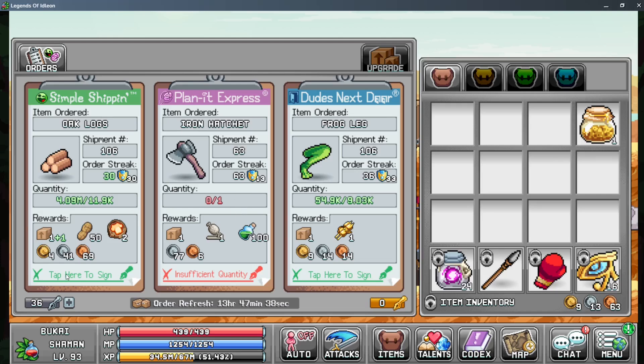Every time you complete an order, you're going to be getting these boxes and little bits of resources. I'll click that and watch as my money goes up and I get my 50 peanuts and my two worthless armor stone ones. If you have insufficient quantity — for example, on this iron hatchet — I'll use it as a demonstration, though it's probably easier for me to actually complete it.